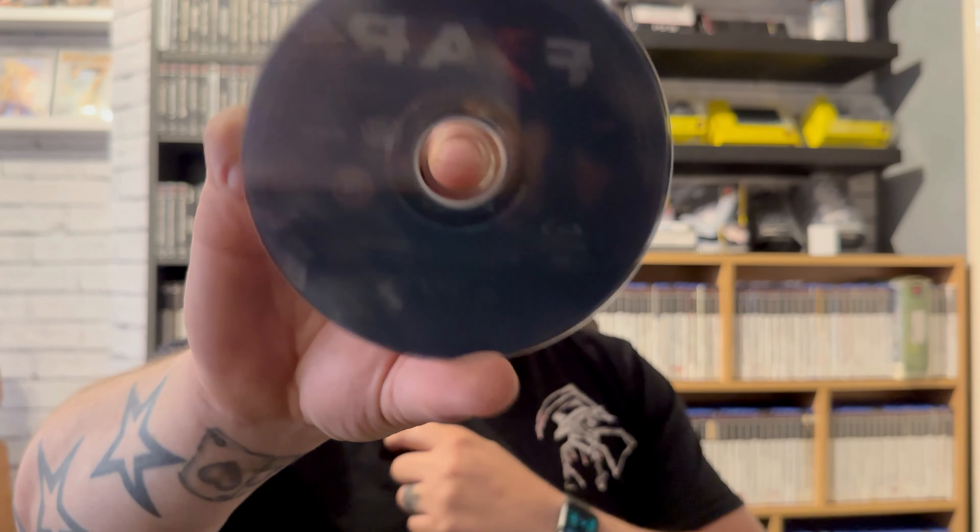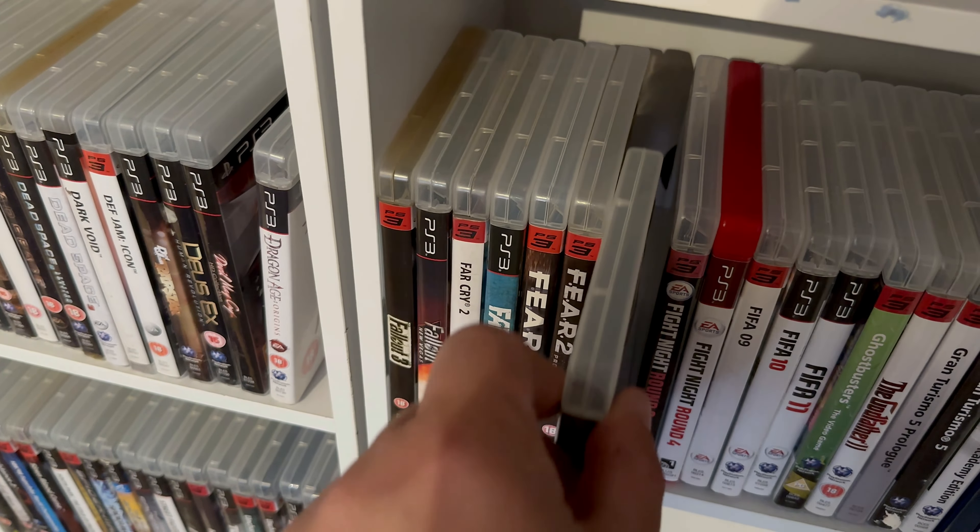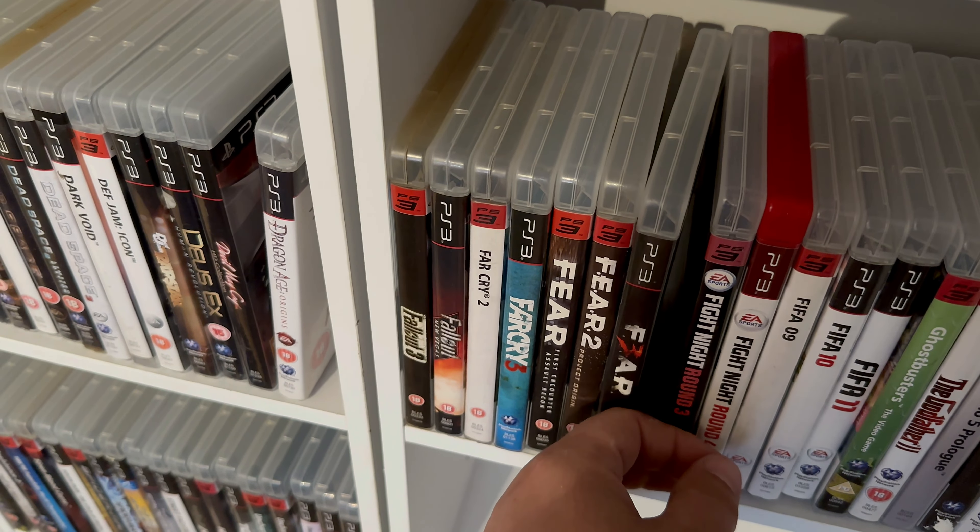Right, so the sticker is off, let's just take a look at that. Oh nice, it's in pretty good condition. We've got the manual here and then a little inlay - obviously had some DLC or something at one point which would be no good now. Really good condition disc as well, no scratches on that. So that's a win! That can go with the rest of the FEAR games - lovely jubbly.